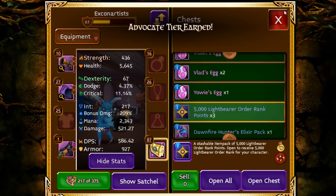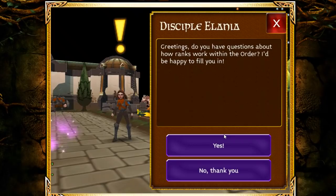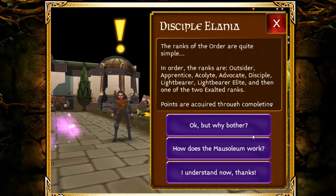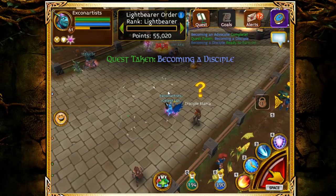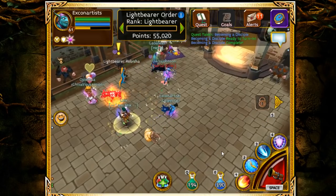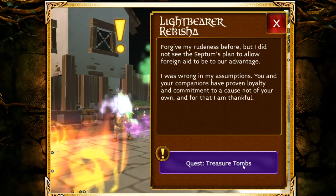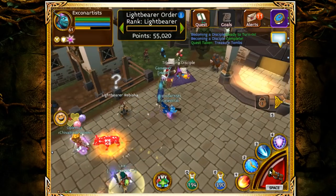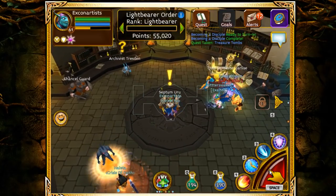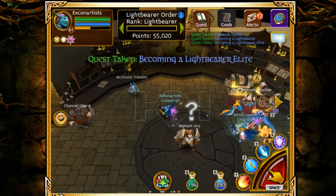After opening everything at once I've hit 55k — I have become a Light Bearer immediately. I can use this to farm the Mausoleum on my mage as well. I should let you know that farming in Southgate is actually still better than farming in the Mausoleum unless your party is end-game and has a lot of gold loot.